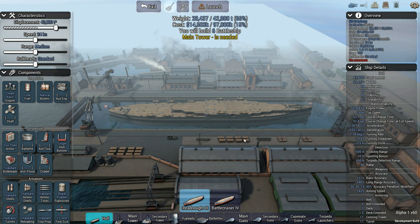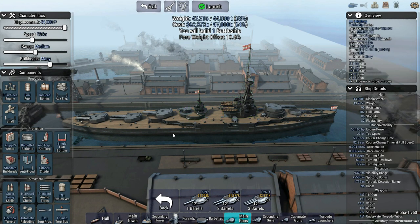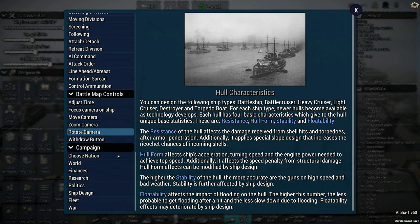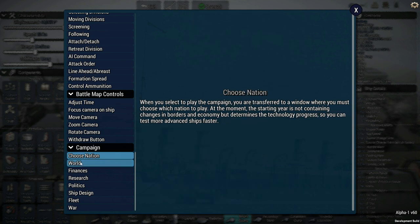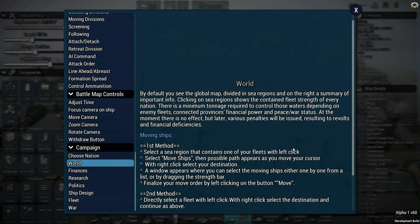I'm going to play around with the build and come back and talk about what I decided. Before getting to the ship I've built, I want to take a look at something because we actually have an opportunity to get a glimpse into what the campaign is going to be about. In the help section, some campaign basics are there. When you choose to play the campaign, you're transferred to a window where you must choose which nation to play - the starting year determines technology progress so you can test more advanced ships faster.